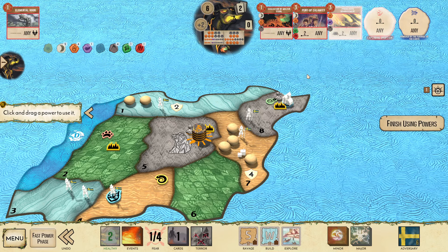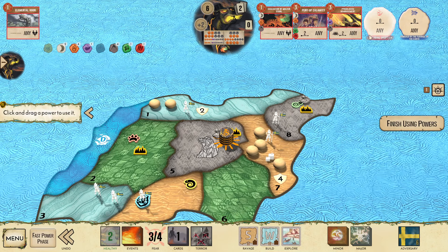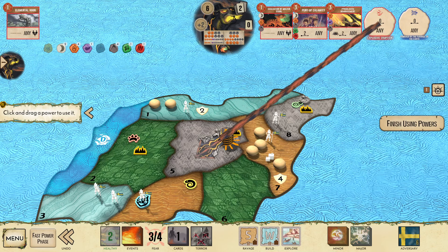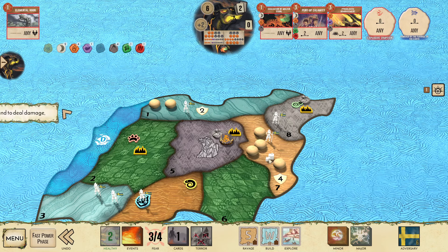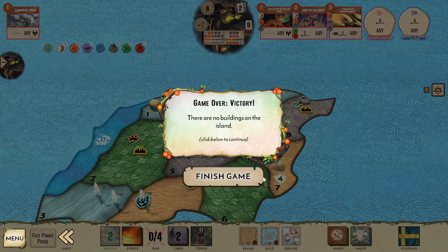That's crazy because Exaltation — yeah, I forgot. And we win in the ravage step. I could actually win right now with a sacrifice victory off this card. I destroy — wait, no, I can just not sacrifice; I just destroy three here. I can kill this town here. GG!